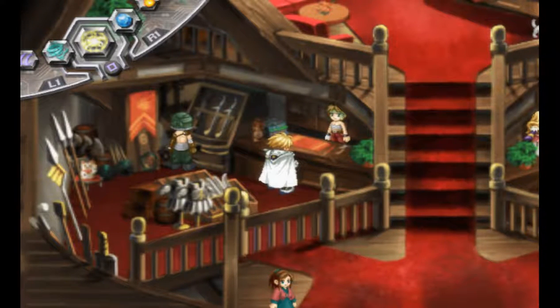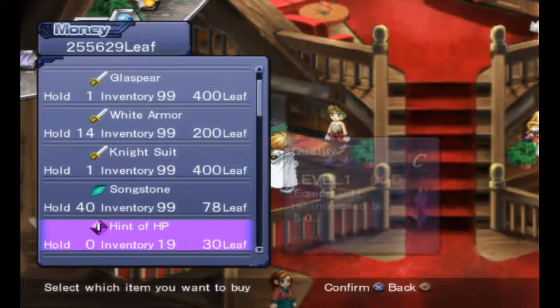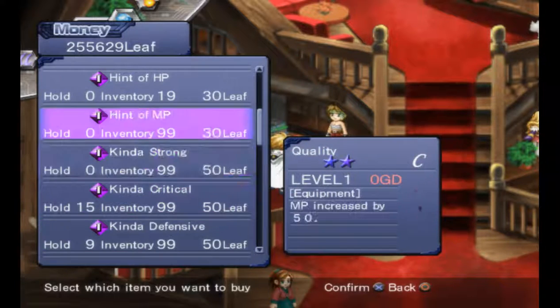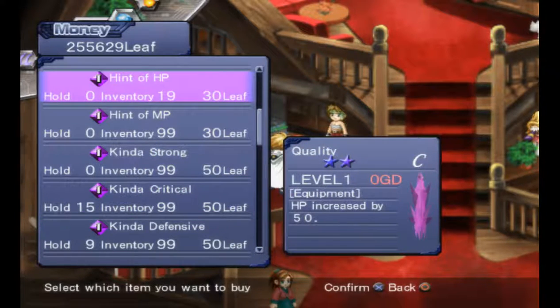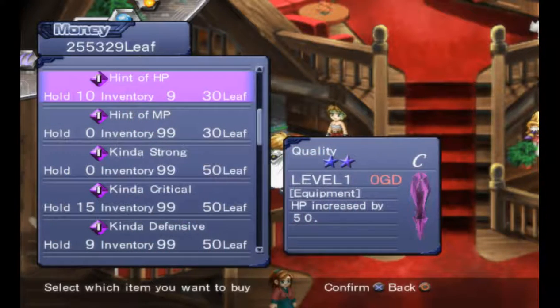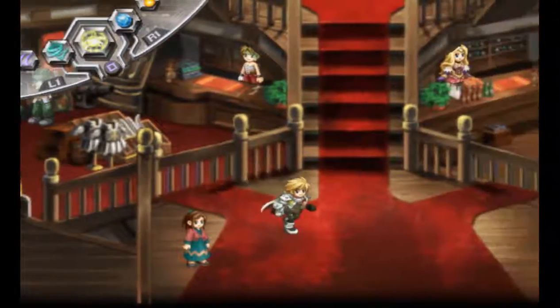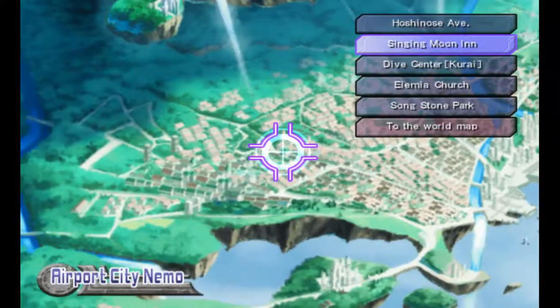Luckily the first shop's right here. I'm gonna do this as if I have — he only has 19, so I'll go with 10. Which means I will be getting 5 of the other things.